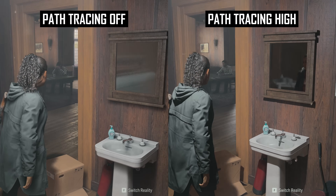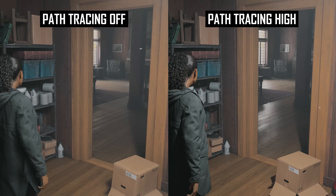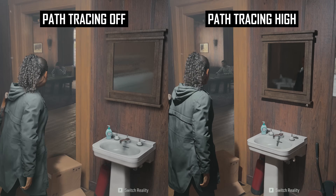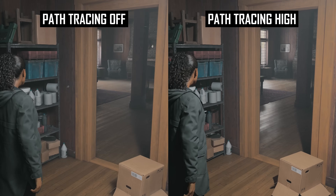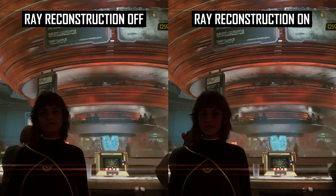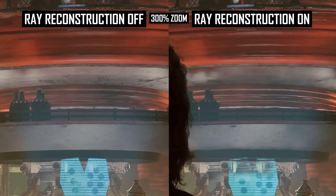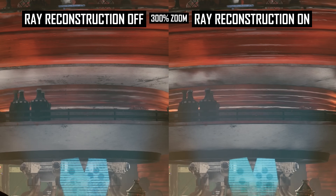With that said, I did spot other examples where the quality of reflections is abysmal with path tracing turned off. So in some areas path tracing will remove artifacts, in other areas it will add them. Star Wars Outlaws suffers from boiling artifacts too, regardless of whether ray reconstruction is used or not. There were many areas in the game where I found surface artifacts, particularly on shinier objects, either stationary or in motion.